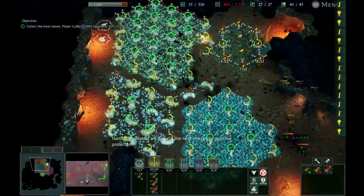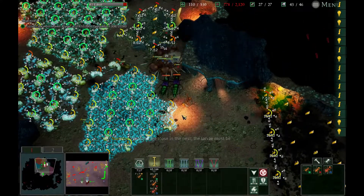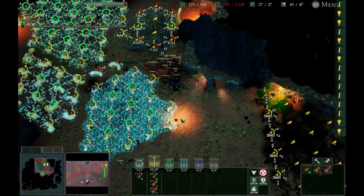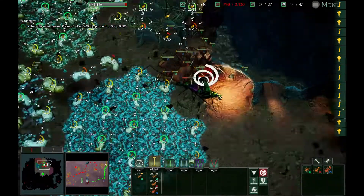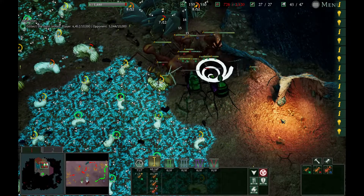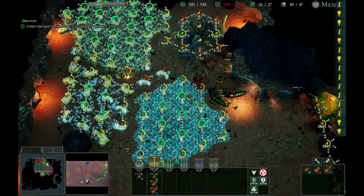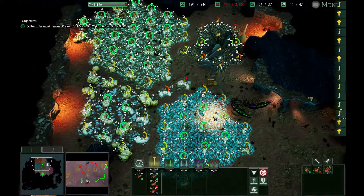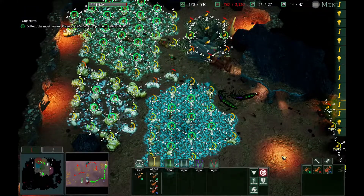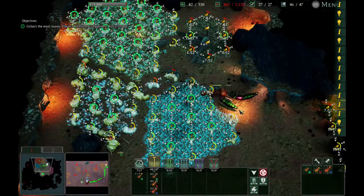Predators are loose in the nest — the larvae must be protected. The trap-jaw ants are putting up a fight; they've got some spray they're doing. They got one of the majors — ouch. We're actually catching up with the leaves though; that fight must have disrupted the enemy minims too much.